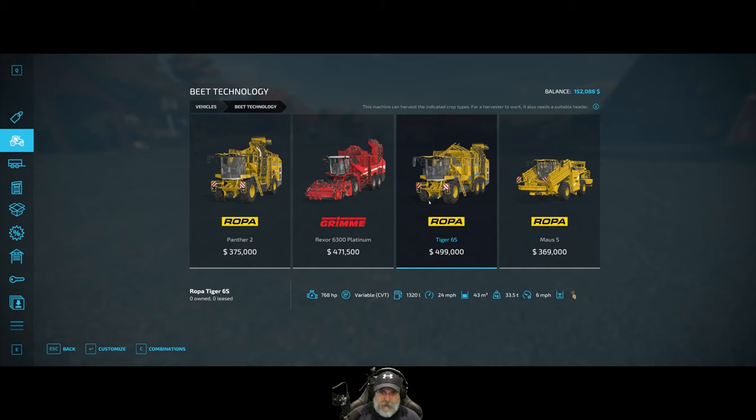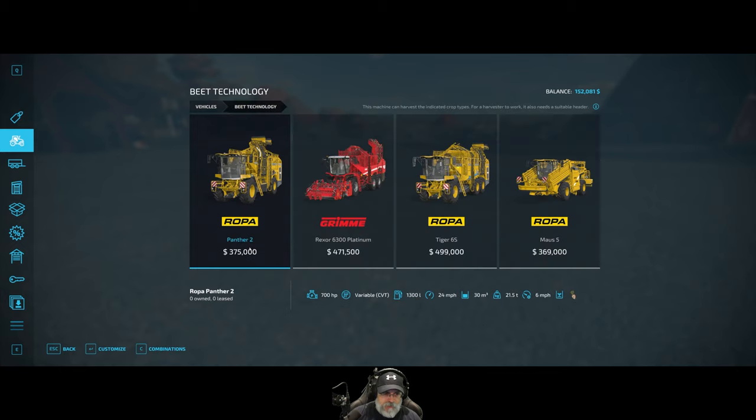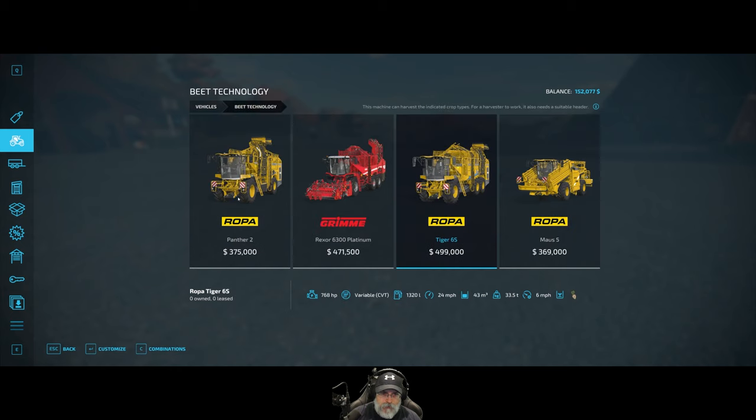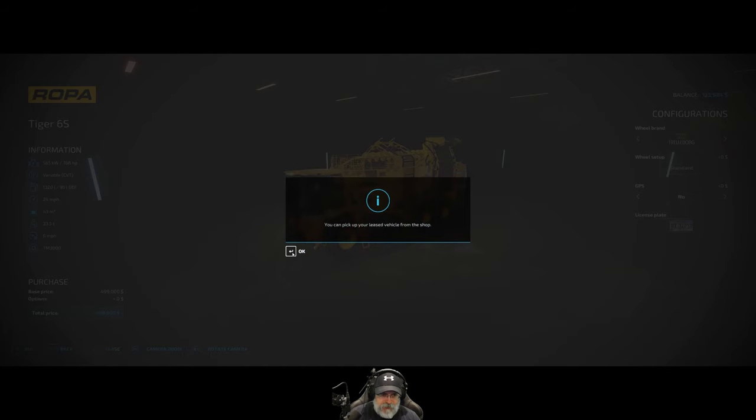So let's go here to the store. We want to go to beet technology and get the largest harvester, which is the Tiger 65. Neither one of these come with a header though. So this is the 768 with 43,000 liters. Let's go ahead and lease that — $25,000 just to lease that sucker, but you got to do what you got to do.